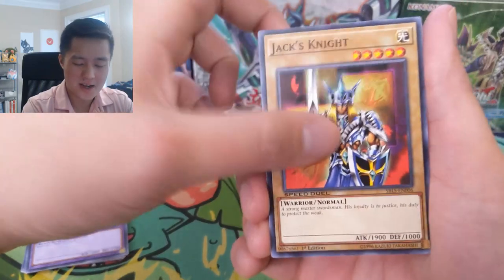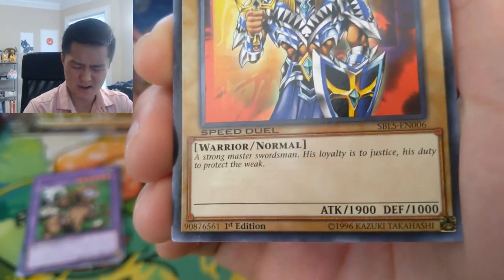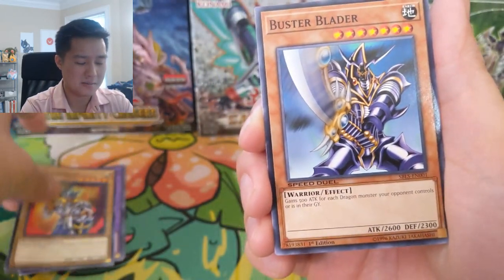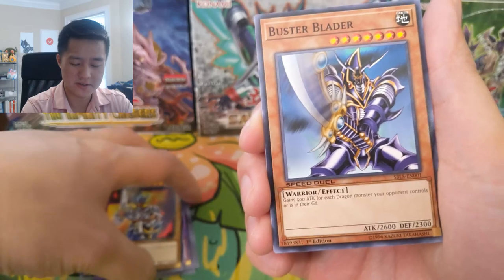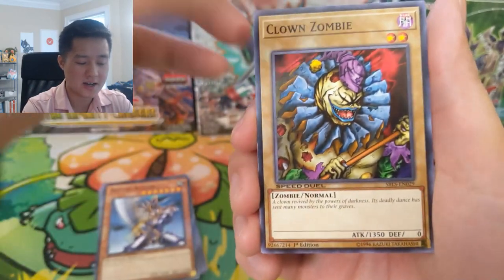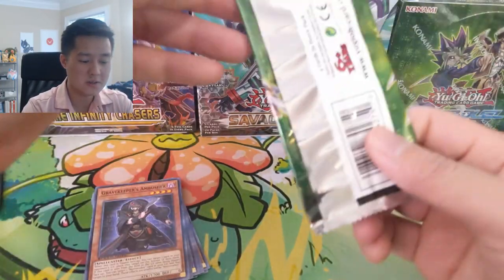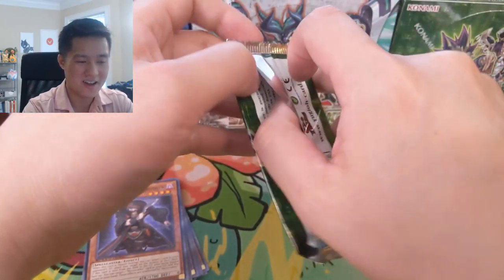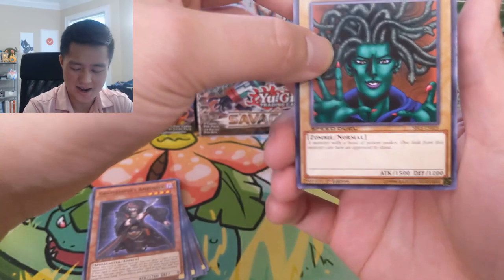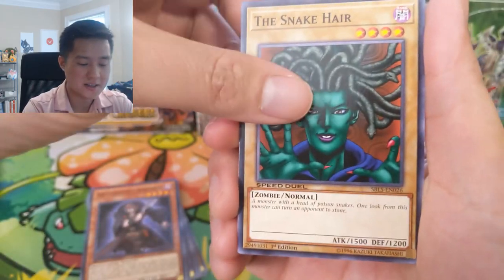Maybe Jack's Knight — this thing has 1900 attack, but for a tribute that's crazy. Buster Blader — so yeah, these are very much like Yu-Gi-Oh TV show cards and they're the bad ones. Snake Hair — these things are shockingly bad, a lot of vanilla monsters.